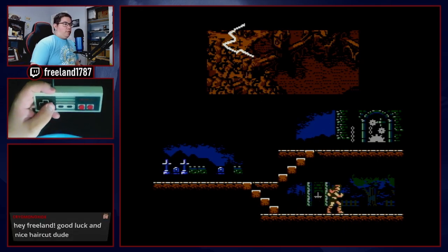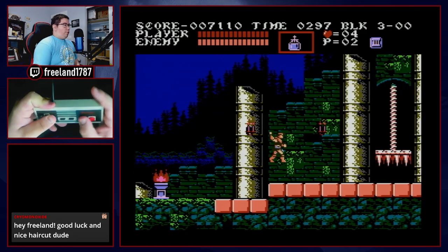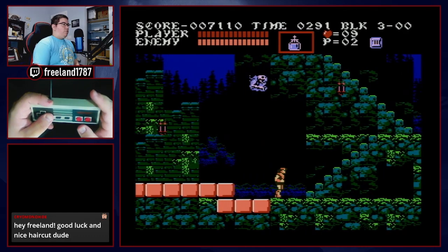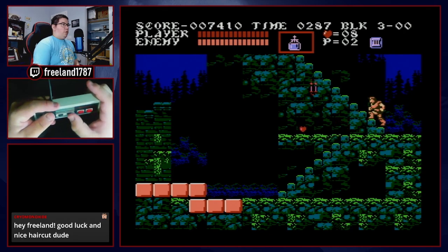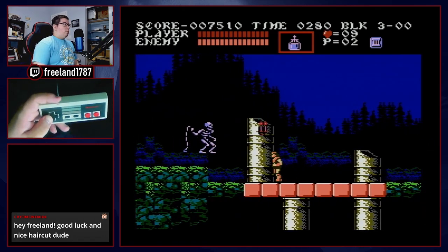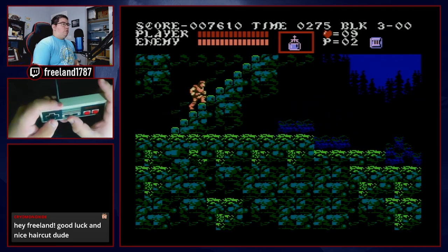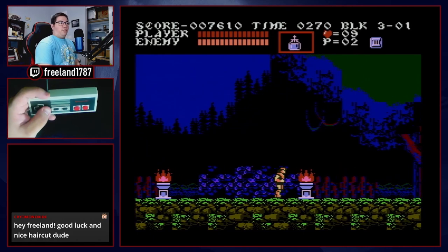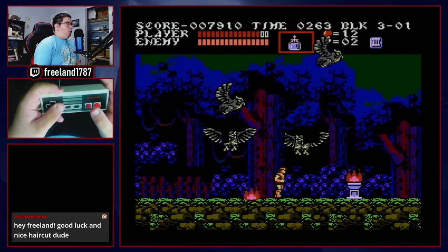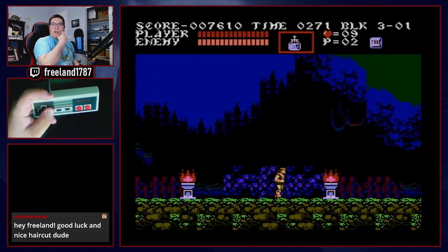Now we start level three. First, jump and late-throw the holy water to get the big heart candle. Then a ghost comes up — walk up the stairs, and when the ghost closes in, throw the holy water. In this game there's an auto-whip feature: if you're on stairs, hold the B button while holding up to force a holy water throw. Now we're in the first difficult section of level three — the owls. The key is trying to manipulate the owls to do a high swoop above you while you're on the ground.